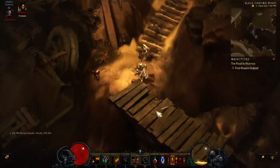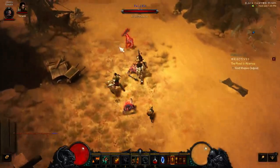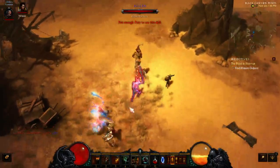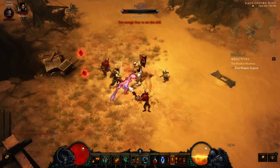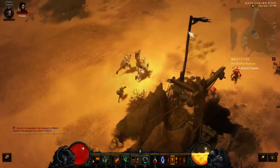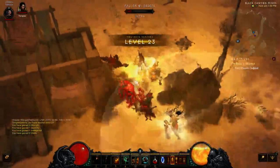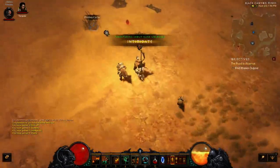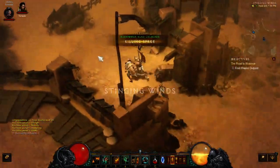Looks like there's an elite pack there. There's nothing down here — let's do this. You always want to try to bunch up as many enemies as you can and nuke them down with whatever you have. It's a really good way to gain experience.